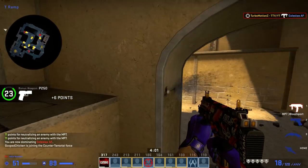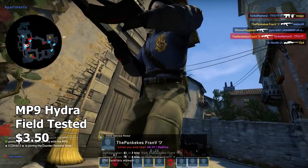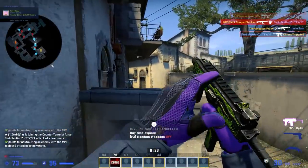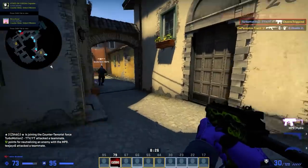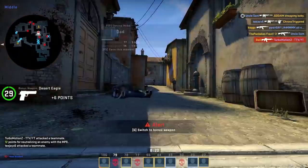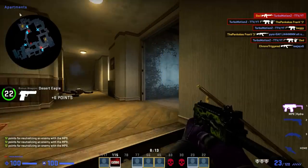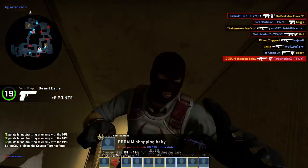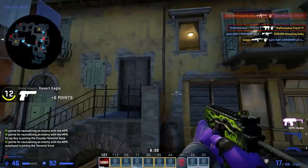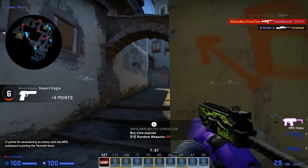Next up is one of the newer skins — from the CS20 case — and it's the MP9 Hydra. It was based off of Operation Hydra, which in my opinion was actually a pretty good operation. It's green and has a sick design, and there's nothing really bad to say about it, plus it's also pretty cheap. The MP9 is one of my favorite weapons to use in CS. If you know how to control the recoil at a distance, it can be really effective. You can jump shot with it accurately, so if you're a B player on Mirage, the MP9 is so useful. The Hydra is a great skin.